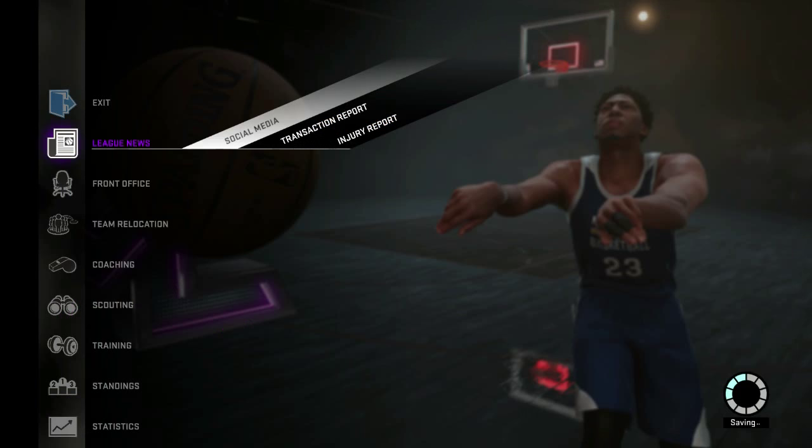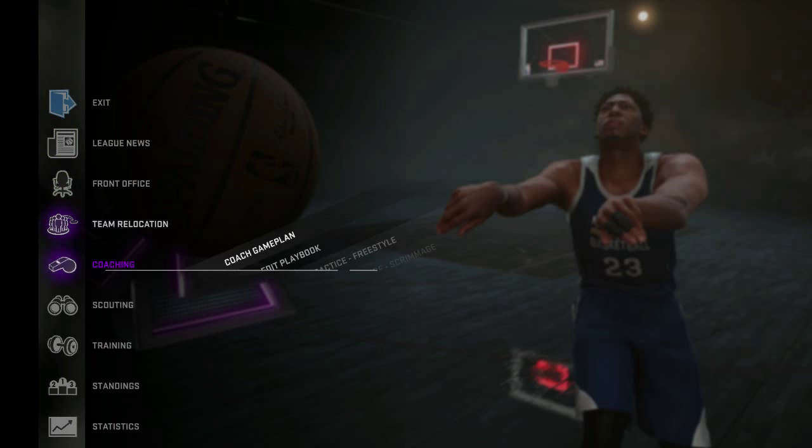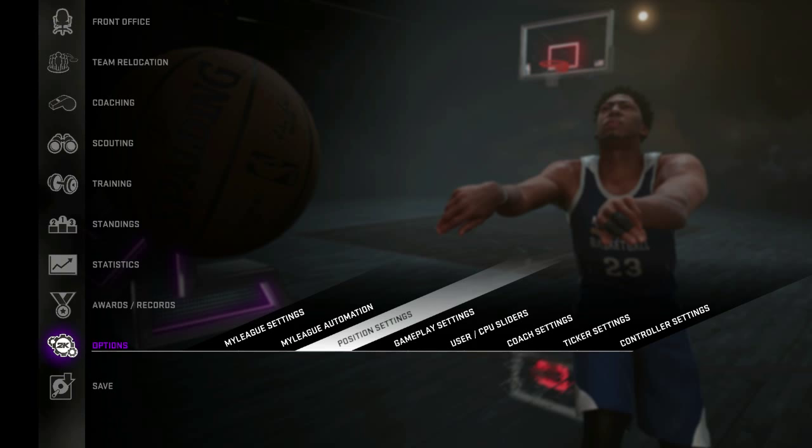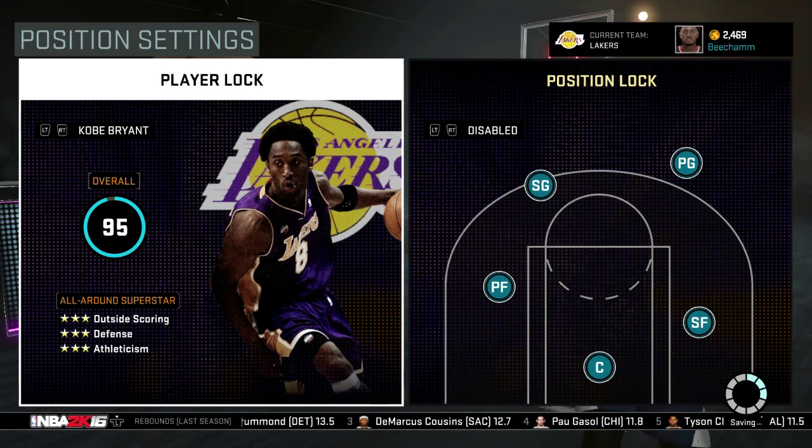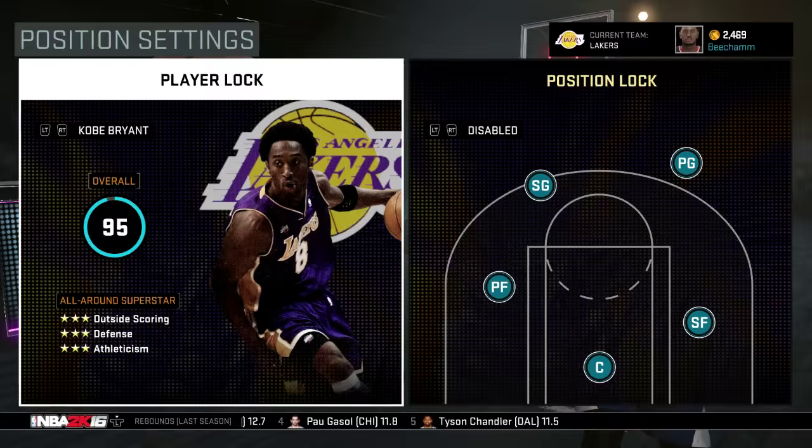Now you should be at the MyLeague main menu. Go all the way down to your option settings, and once you get into your options, the third one on the right is going to say position settings. Once you're in position settings, you're going to use your right and left bumper to go to the player that you want to play with. Once I saw Kobe Bryant's face under that player log, I knew it was time to go. Once you see your person there, you're all done.